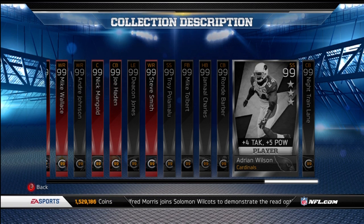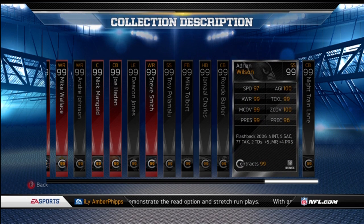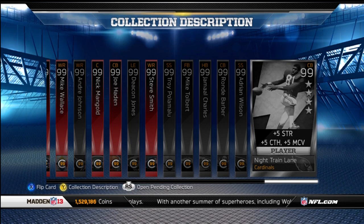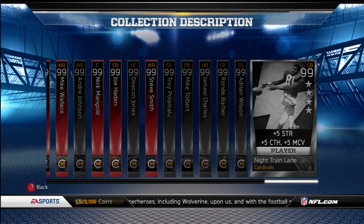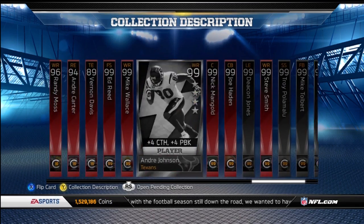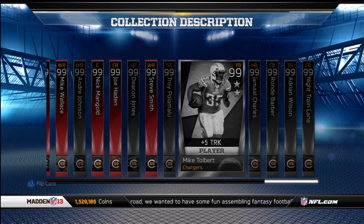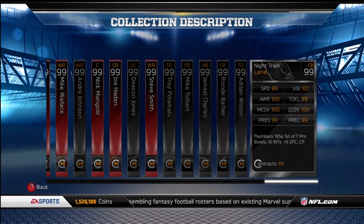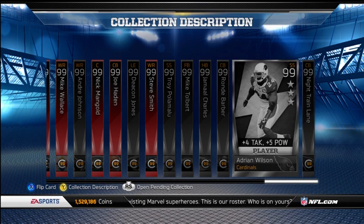Adrian Wilson is going for about $400,000–$450,000. He gets plus 4 to tackle, plus 5 to power move, plus 5 to jump, and plus 4 to press. And here's the big one: Night Train Lane, plus 5 to strength, spectacular catching, and catching in traffic. He is going for about 3 million coins, and that is why I can't get this collection done. If he was going for about $400,000 I could wait until they all dropped. Because of that, I'm probably unable to get this collection done — I'll try to get as close as possible, which probably means getting through Adrian Wilson and just leaving Night Train Lane, because I don't have any other way to get that many coins.